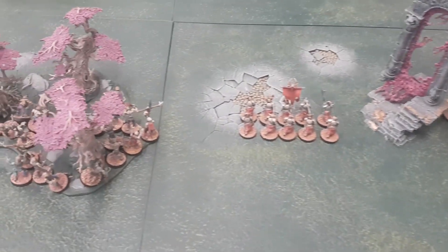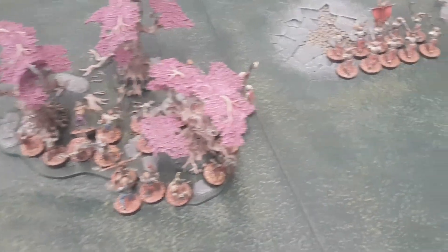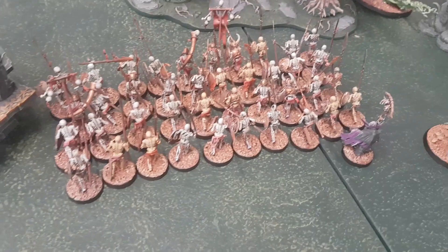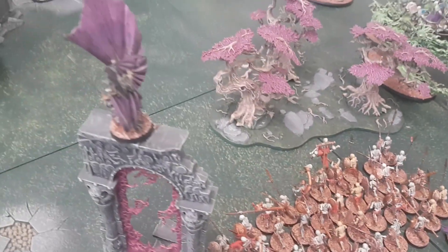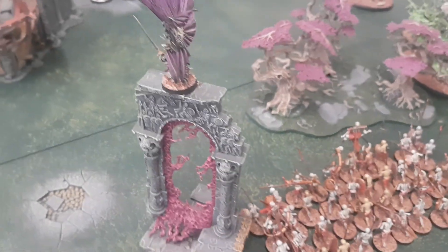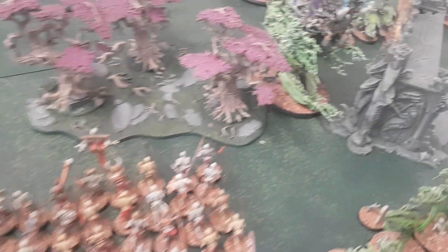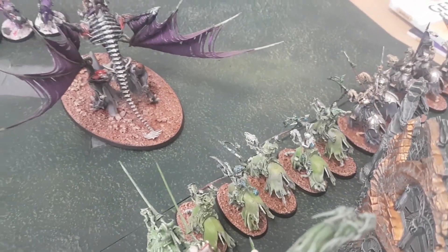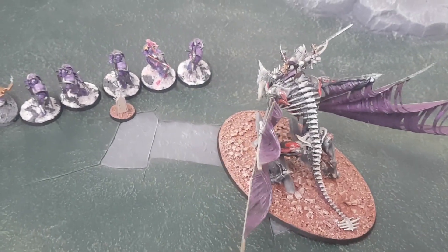Movement phase. Luke has basically pushed the Grave Guard and Skeleton Horde up, with the Winged Lord leaping on top of the Realm Gate. On this side, the Knights and the Mortis Engine have all pushed forward. For shooting, we've got the Pestilence Breath.